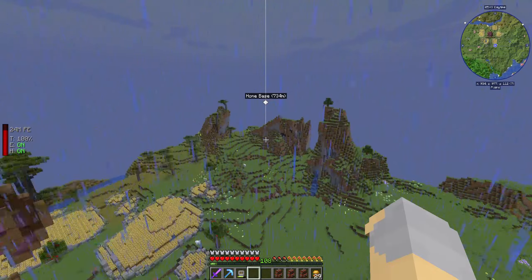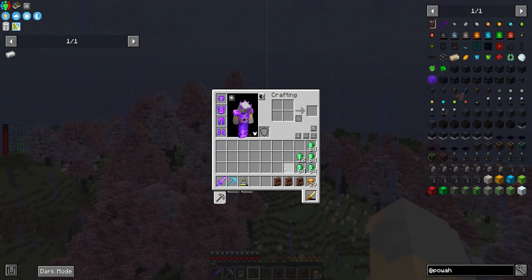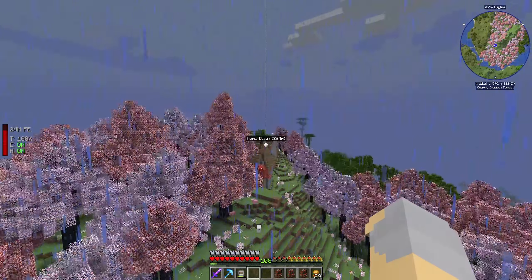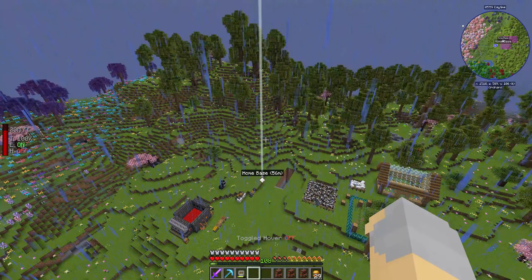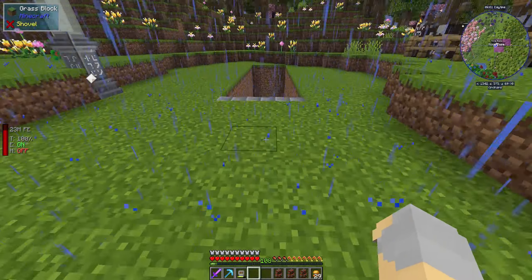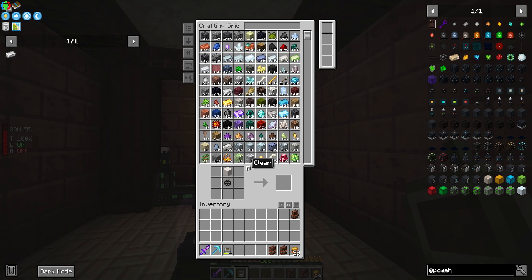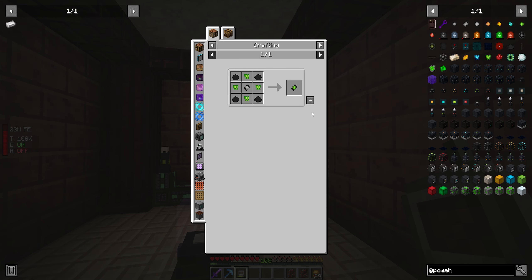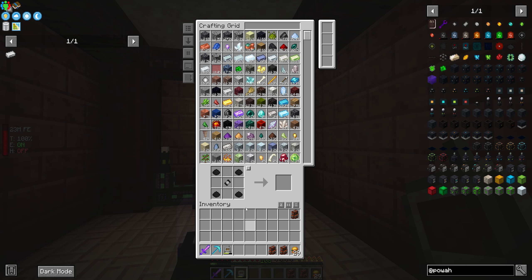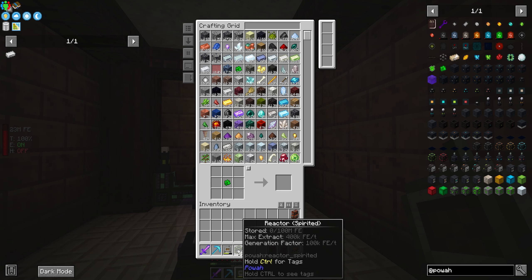I've been out and about doing a fair amount of villager trading, and I think we are good. I am up to a little over four stacks of emeralds. That should be enough. Now it's back to crafting. I think I have enough spirited crystals now to make the spirited reactor blocks. Thirty-six spirited reactor blocks.